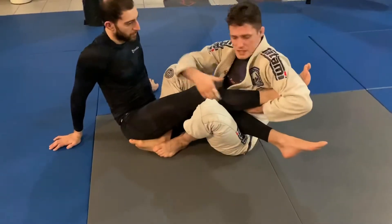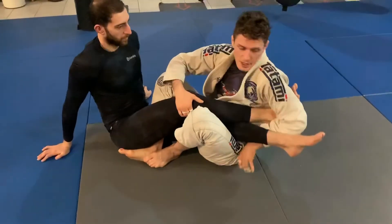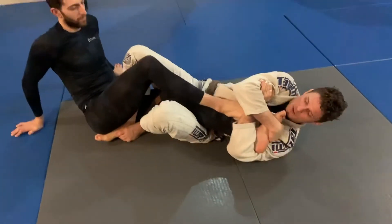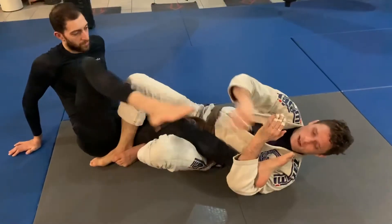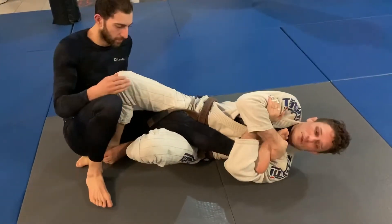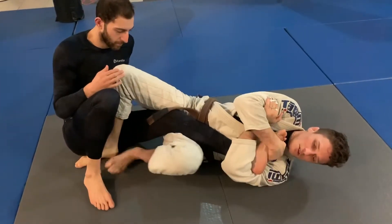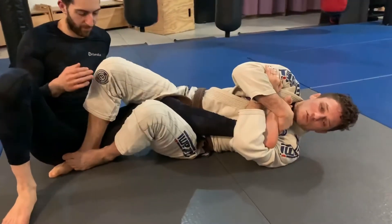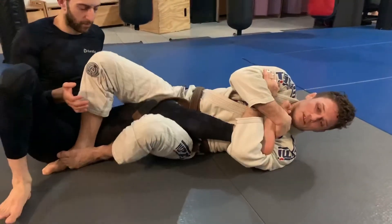If he leaves both feet inside, typically for guys with longer, skinnier legs, I'm going to lace through and come figure four. This foot may or may not come out — I can put both feet on the chest. Notice my feet now are foot-to-foot stomp, knees pinched. This is more like a side-on kneebar and I get the tap.